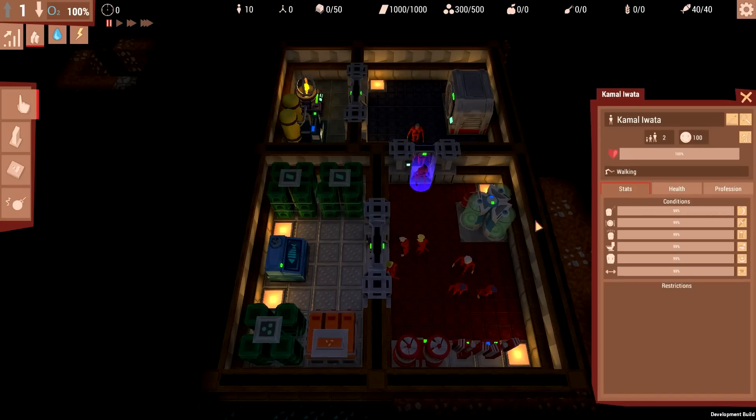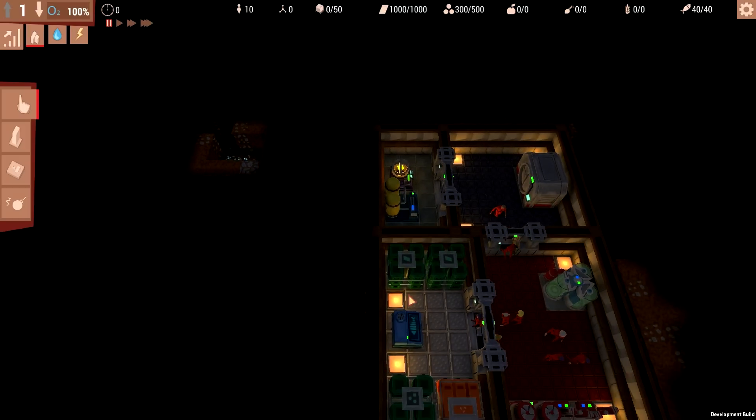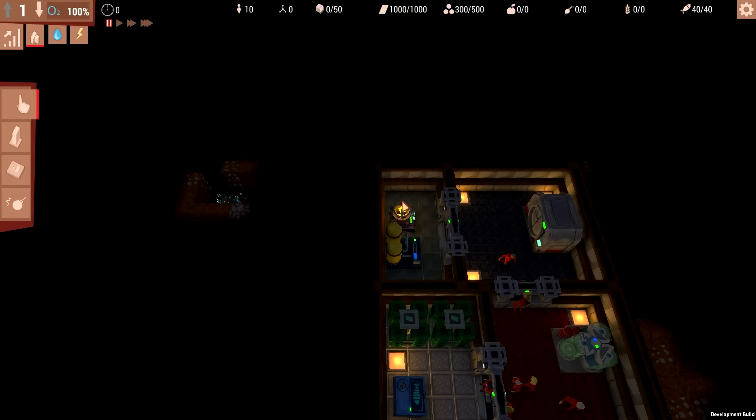Every single one of these people has various requirements - fatigue, hunger, cleanliness, toilet, leisure, and sport. We can deal with those right now, but presumably this is right after the apocalypse occurred, so we don't have to worry about any of those just yet. First thing we ought to do is get our vault actually sustainably producing stuff - that's always a good idea.